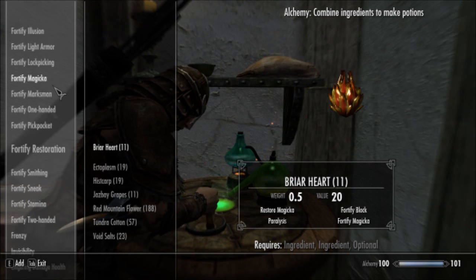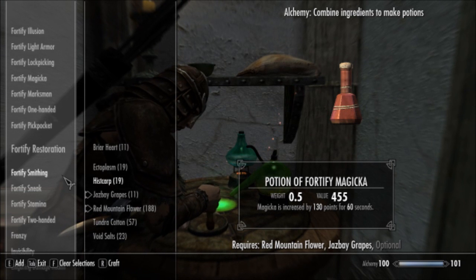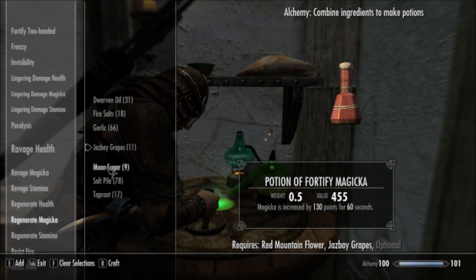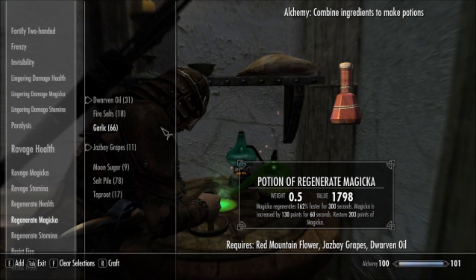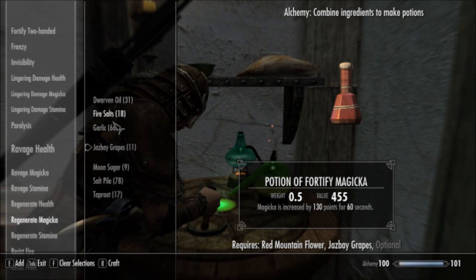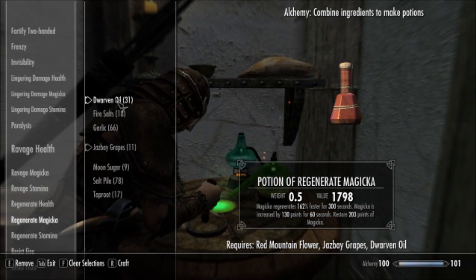Let's go ahead and show you guys another potion. Red Mountain Flower is kind of the base since it has both Restore and Fortify Magicka. If you use Jazbay Grapes, you are actually offered quite a few different choices for a third ingredient — which gives you Regenerate Magicka. I think there are like four different ingredients that will work. Dwarven Oil gives you faster Magicka Regen, Increase Magicka, and Restore Magicka. Also Fire Salts, Moon Sugar, and Taproot. So four different ingredients you can combine with Jazbay Grapes and Red Mountain Flower to get the ultimate Magicka potion. For the most part, plenty of options there.